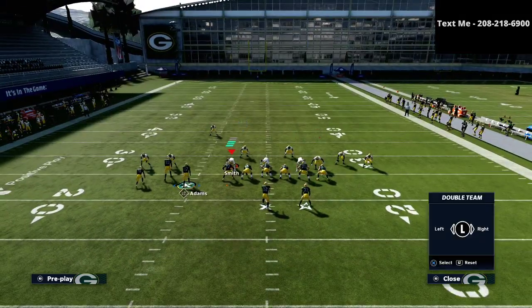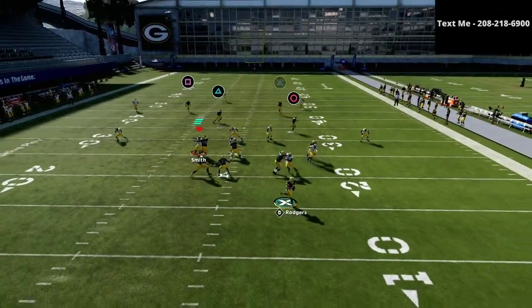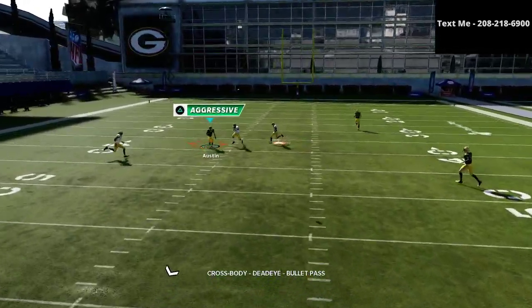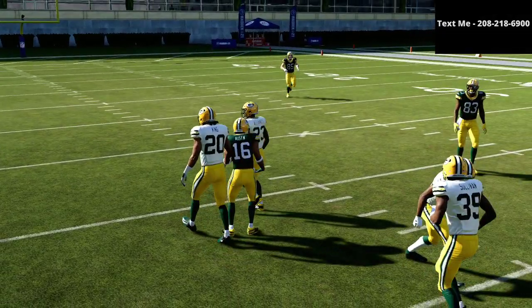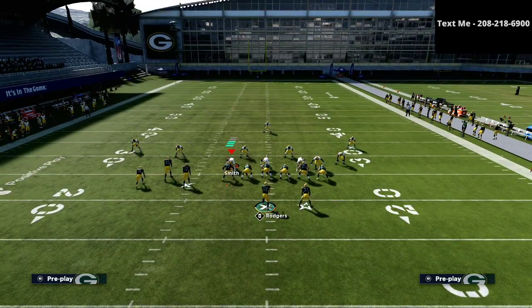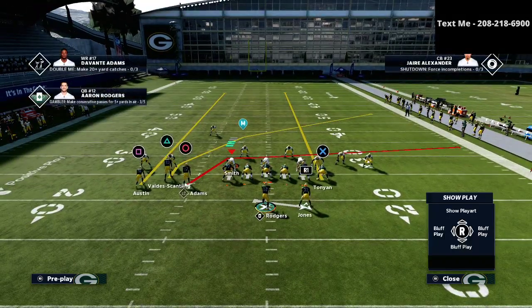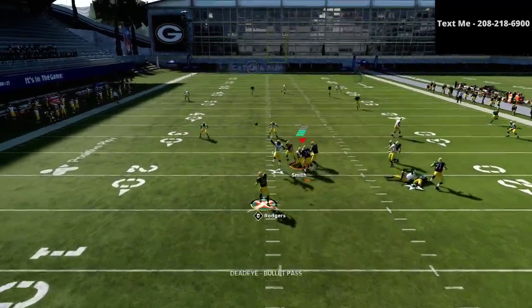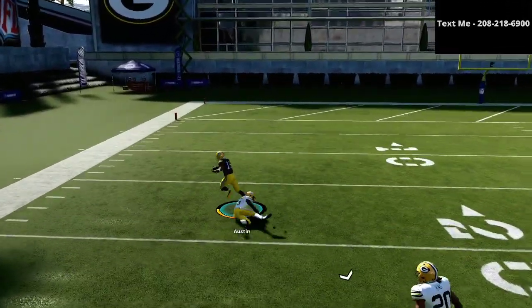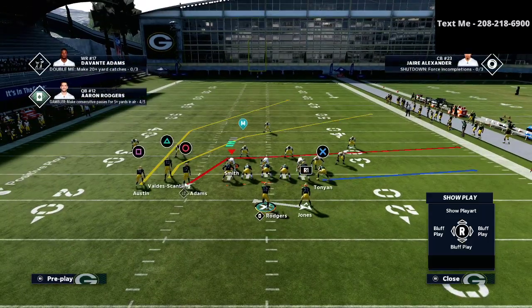The cool part is you can still roll out — for example, if you want to double-team the defensive end, you can get out of the pocket and still have an opportunity. As long as you have a good throw on the run you'll be able to hit this. The 3-3-5 odd does a good job of containing the quarterback, but if you pass-lead all the way to the left with a gunslinger quarterback, that square receiver is going to absolutely torch the cover 3 defense.